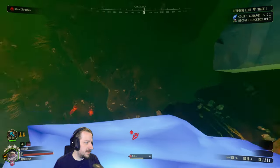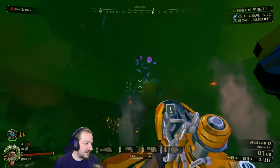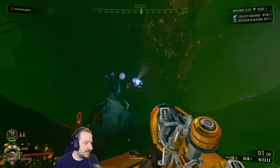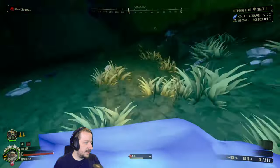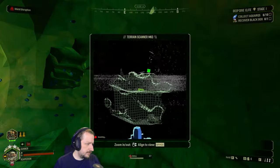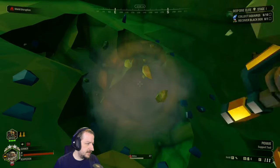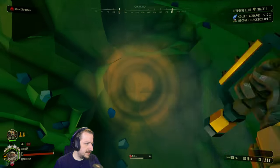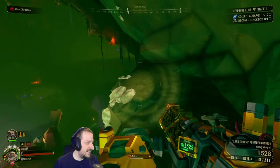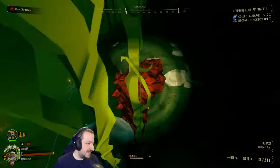Sounds like I got spit at, maybe not. Hey Bosco, come here! Drop that buddy. I think the black box is up there somewhere — oh, it's in a different cave. That's interesting. You can actually just dig right to there, maybe. I don't know if that's a great idea — that'll just leave another way that they can get in.